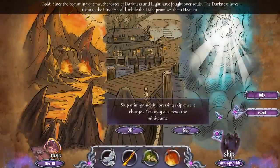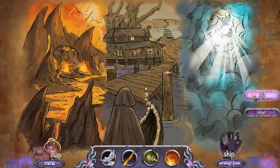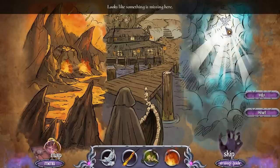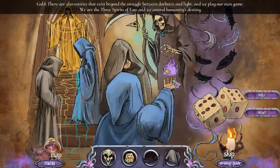Since the beginning of time, the forces of darkness and light have fought over souls. The darkness lures them to the underworld, while the light promises them heaven. If a soul is neither marked by darkness nor by light, it is sent to the land of the Forgotten. There are also entities that exist beyond the struggle between darkness and light, and we play our own game. We are the three spirits of fate, and we control humanity's destiny.